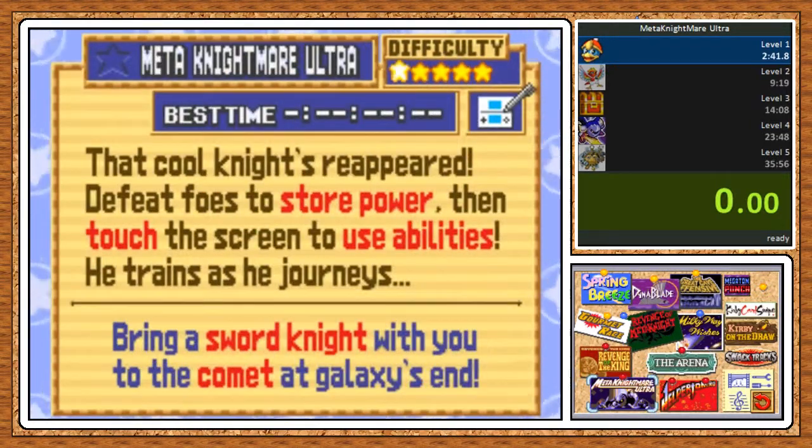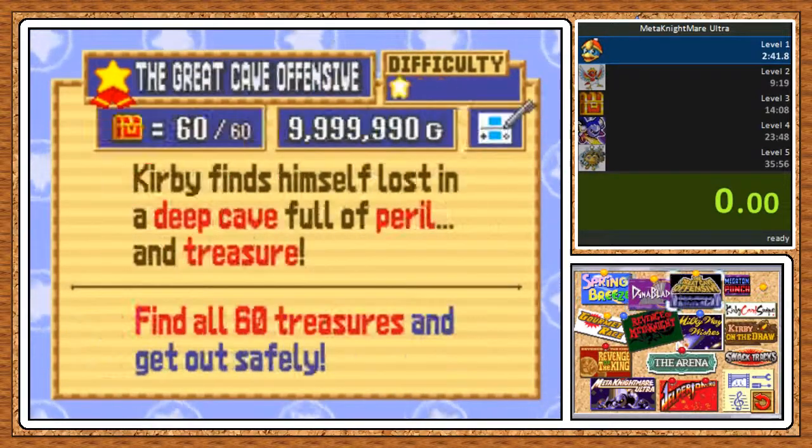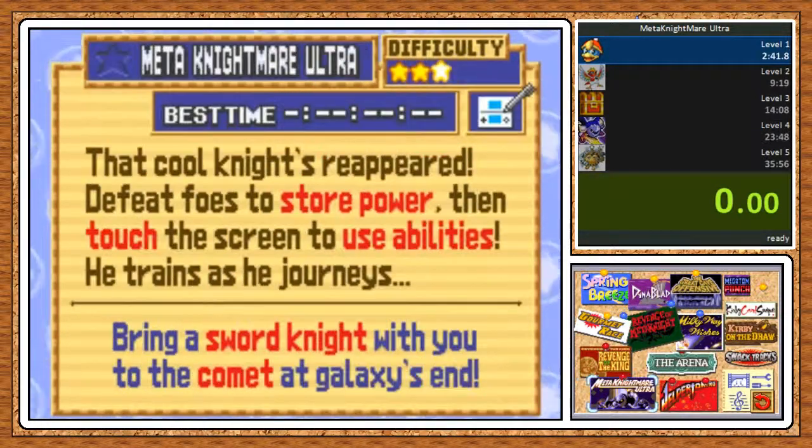But in this episode, we're gonna be doing something a little bit different than sub-games of episodes past. We are going to be taking on Meta Nightmare Ultra, which is a different mode from pretty much the entire rest of the game, in which it is a speedrun, so I'm gonna be trying to go through this as fast as possible.